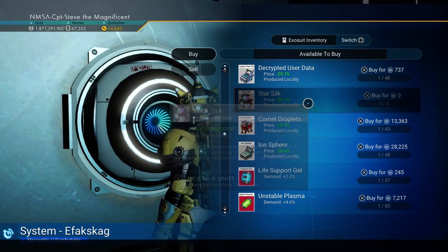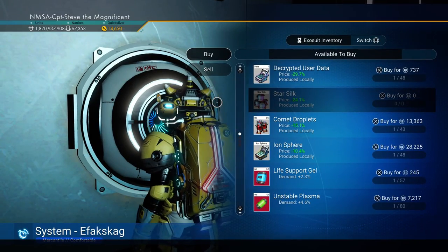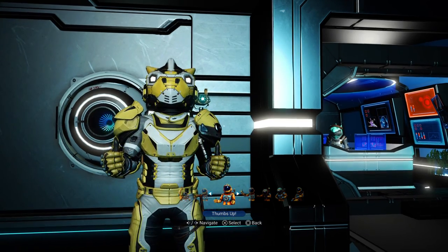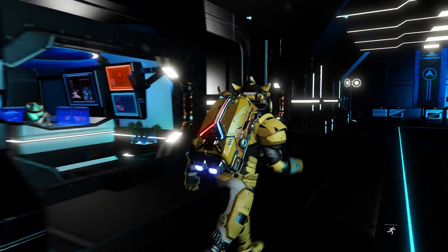Awesome, and there's my star silk. I'm going to buy all 74 to save myself having to do that again for a while. So there you go, that's how you can get star silk — no star caterpillars involved.